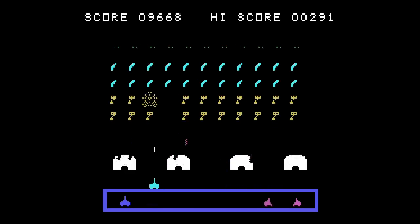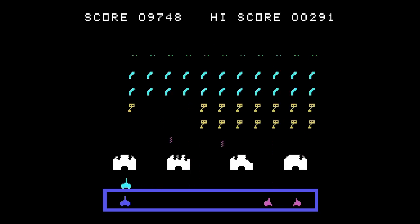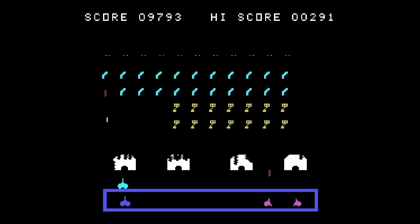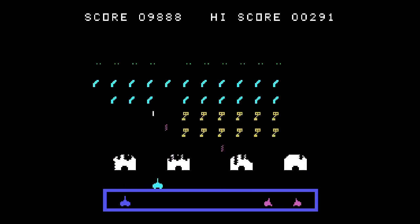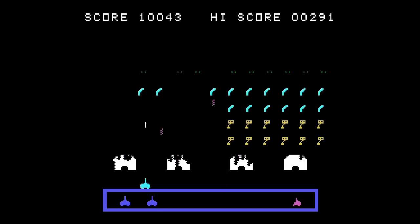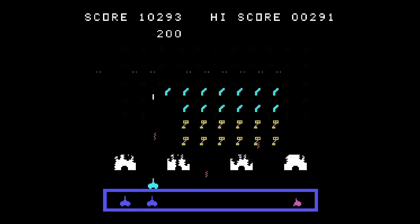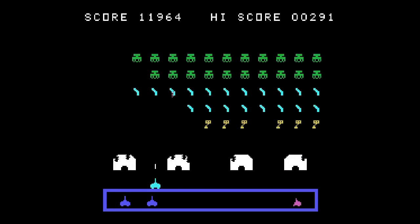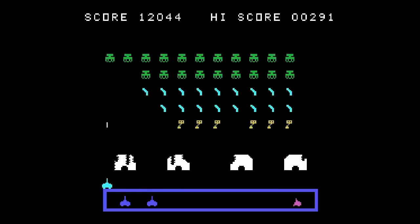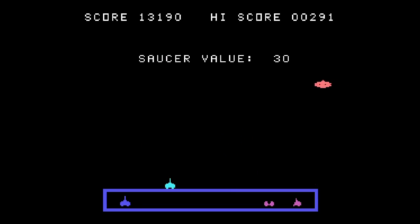Level seven — dang, we are getting hardcore now. We have a green squid-like alien and they flash on and off. Your bullets pass right through it when he's not on.